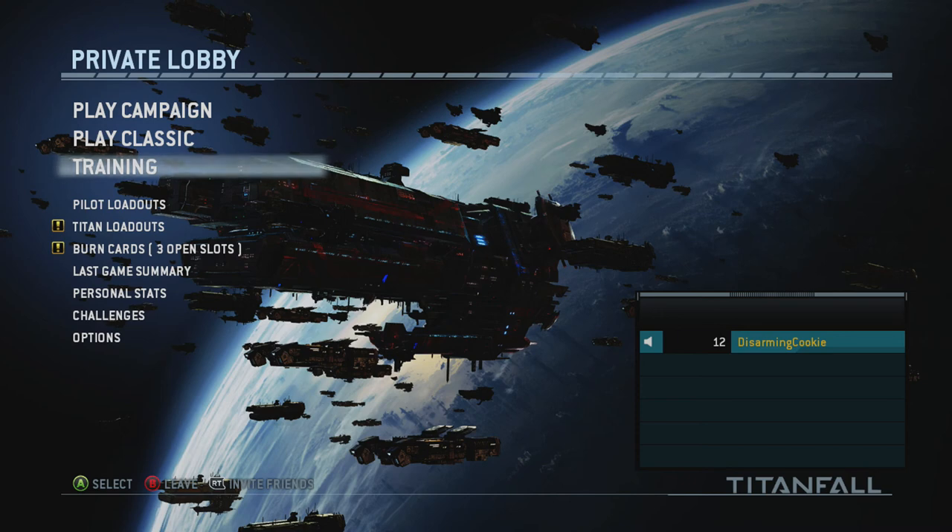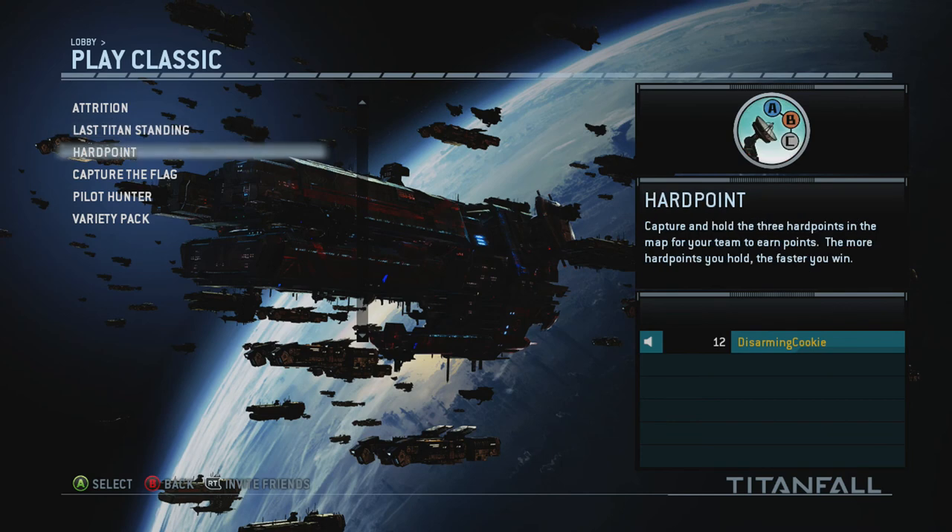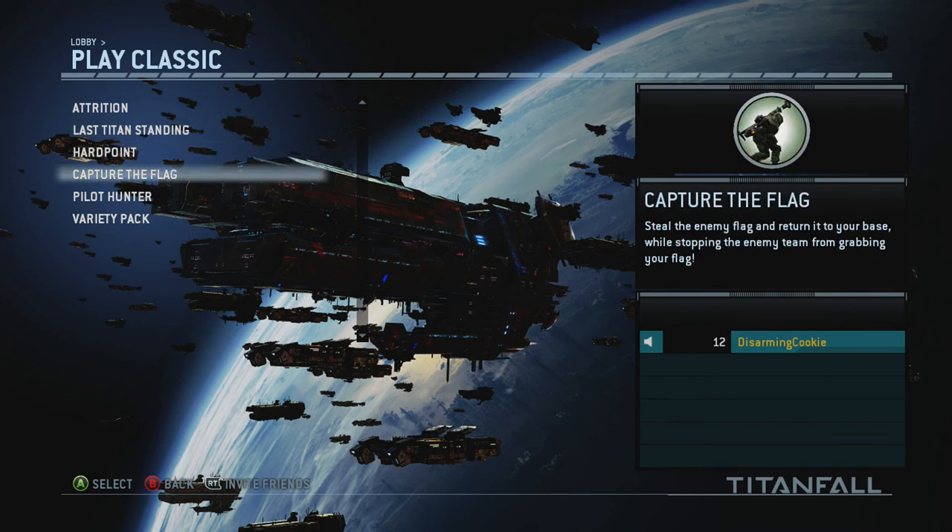I've played pretty much all the game modes, mostly classic Attrition. I was really looking forward to Capture the Flag, but it was a little disheartening because — just like Black Ops 2 and Call of Duty Ghosts — when you get the flag, you show up on the mini map and on the map itself. It makes it really hard to be sneaky, get the flag behind enemy lines, and sneak it out without getting seen. You basically have a big bullseye on you.